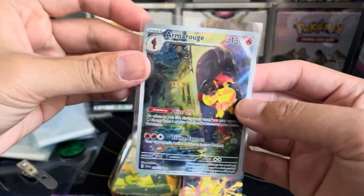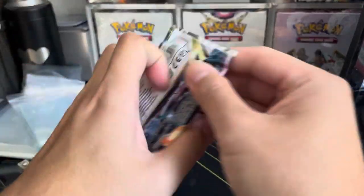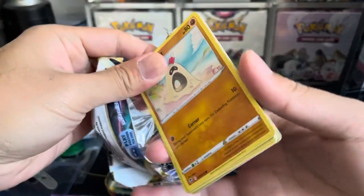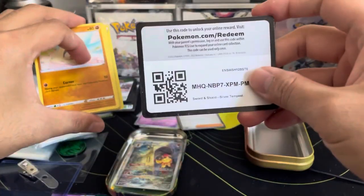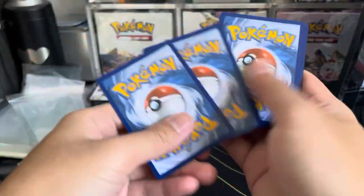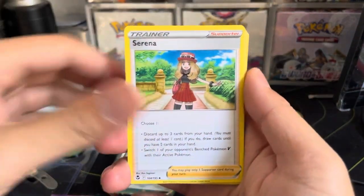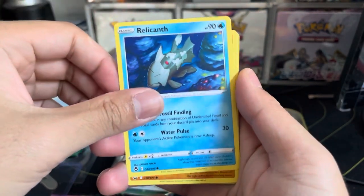So you get that and Silver Tempest. We're chasing ultra art Lugia — pretty much anything Lugia-based in this set is pretty good. The code card works that way, so enjoy that code card. One, two, three, four — nice to do the card trick finally again.